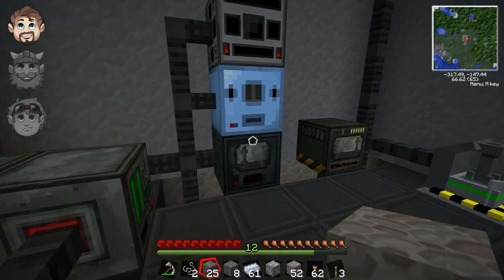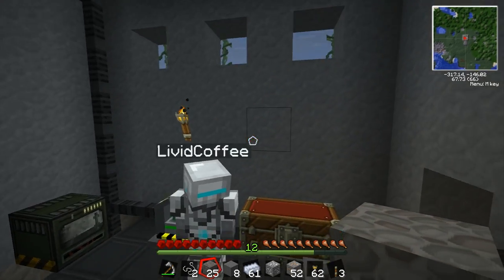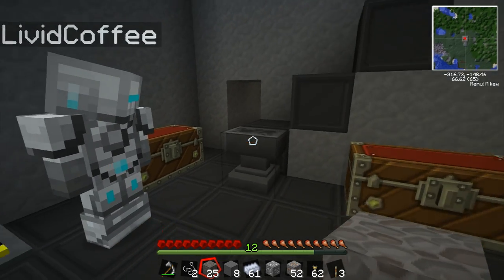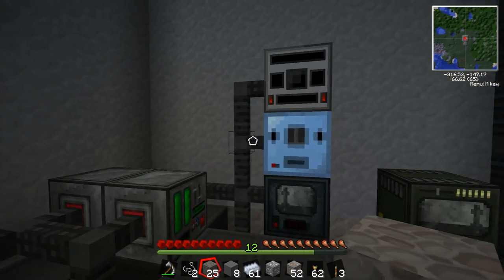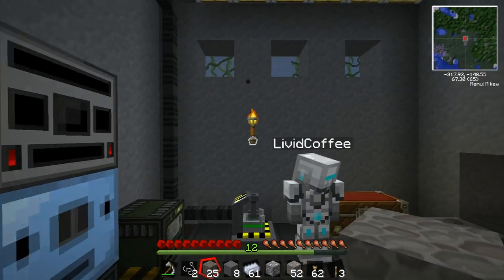One thing we've never done is the conveyor belts and arm bot things - I might fiddle with those later. Another thing we haven't done, which is really cool, is camouflage. You can make one-way glass with camouflage. What I want to do is make some windows in the bunker.